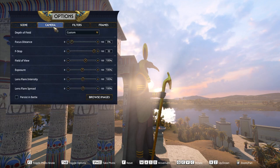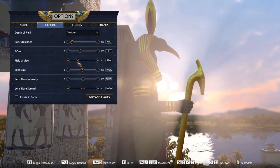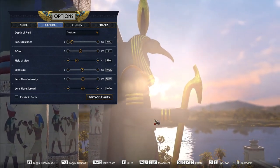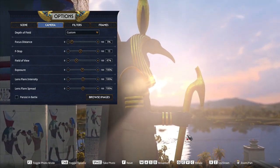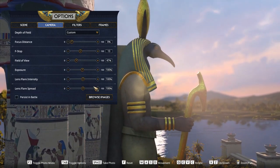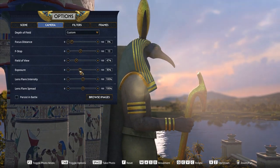Now let's switch to the camera settings. In here, we're going to change the f-stop, adjusting the depth of field, giving that background a nice blur. After this, we'll reduce the FOV to get a nice zoom in on Thoth, and then I'm going to reduce the exposure, making the camera take in less light, as I like a nice crunchy image. That's just a personal preference.